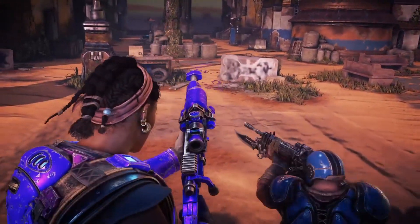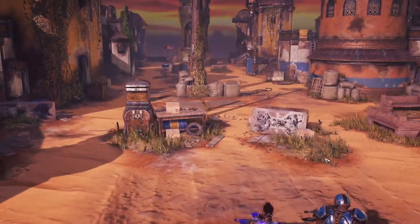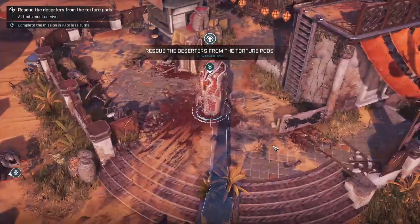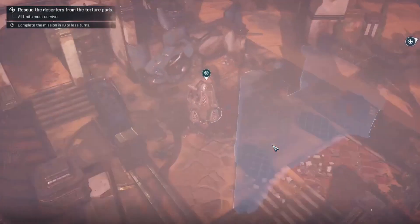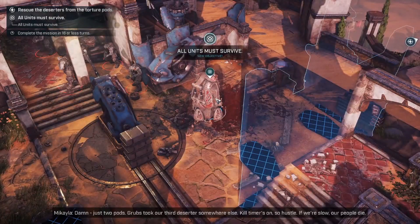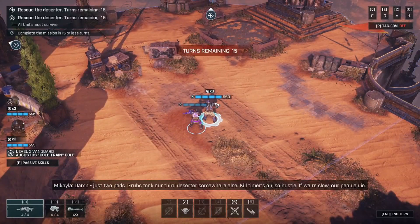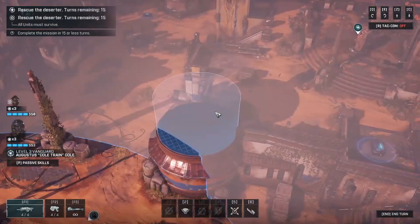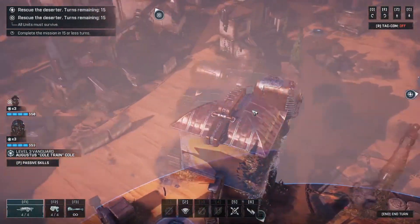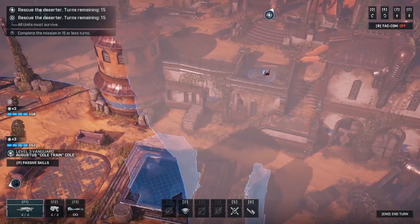Why we're only taking two guys on a rescue mission I don't know — we think more would be better. Complete it in 15 turns or less. Grubs took our third deserter somewhere else. Kill timer's on so hustle — if we're slow, our people die. All units must survive. Which one's closer? Got this one here, and the other one's closer too, so we need to grab that on the way. Let's just start it off.